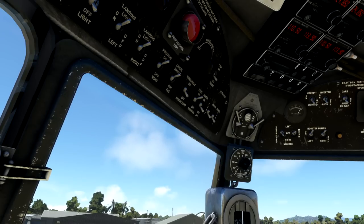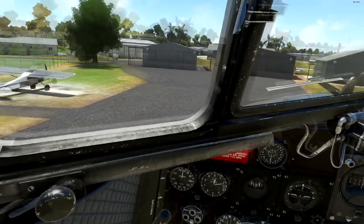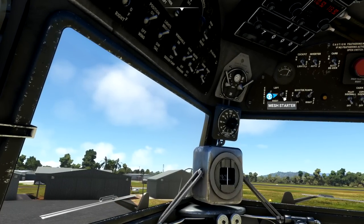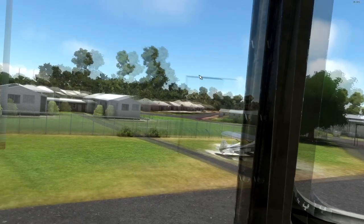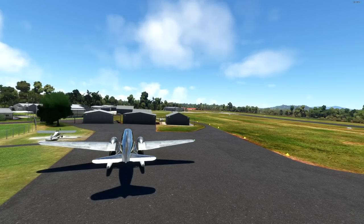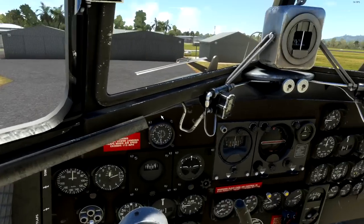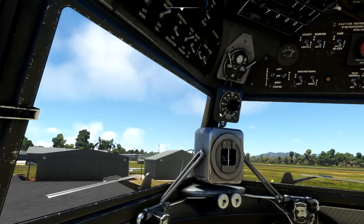Does it want to bite? There we go, we got a bite. So, energize left. Okay, it's spooling up on the outside there. Give it a few seconds to get ourselves started. It's not even meshing — why aren't you meshing? Come on. Give it a good kicker, give it a good start. There she goes. Let's bring this old girl to a stop for a second. Open the windows. Booster pumps to off. Engines are idling.